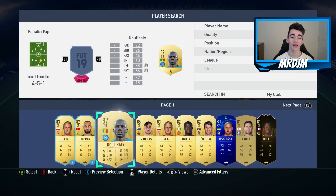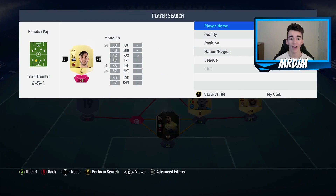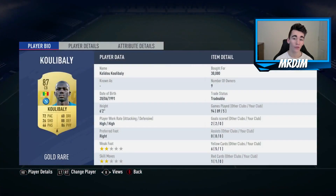Moving on to the two centre-backs, starting on the right-hand side with the 87-rated Kalidou Koulibaly, who I bought for 30,000 coins. The best Serie A centre-back on the game in my opinion, and probably one of the best centre-backs overall on the game, to be fair. He is an absolute monster.